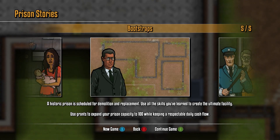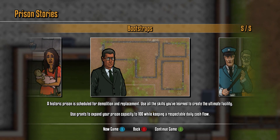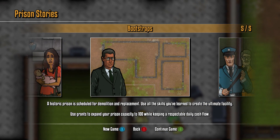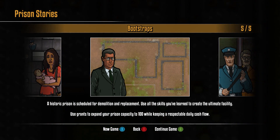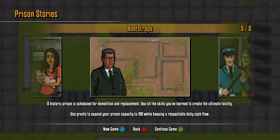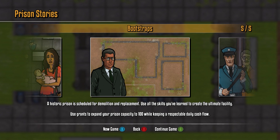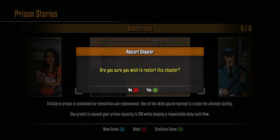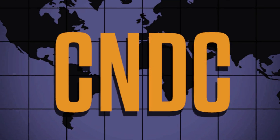This is AussieGamer17, welcome back to another edition of Achievement College. For this video we're going to be getting two achievements: the Freedom achievement for finishing all optional objectives for the fifth and final story prison mission, and a second achievement for completing all five story missions, which is the Throw the Book at Them achievement — worth 100 gamer score.